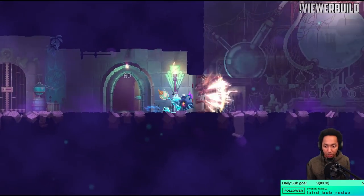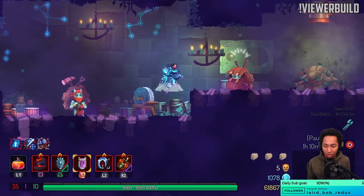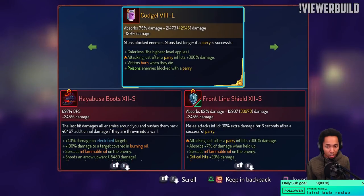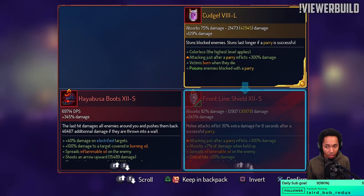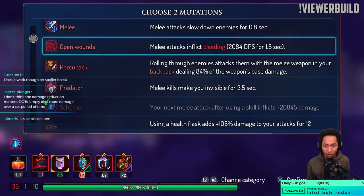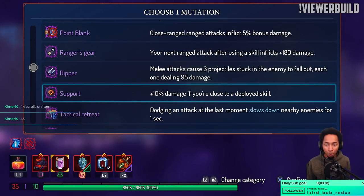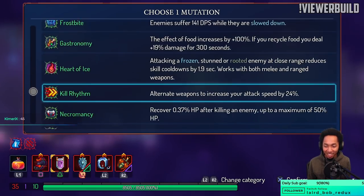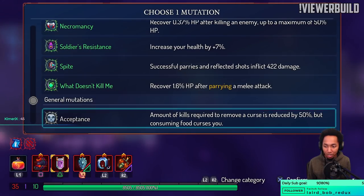Alright, no rerolls — I think I'm gonna swap to this. It does do more damage — confirmed. Final build: Scheme, Open Wounds support only does 10% because I have one purple — a little bit of a mistake but not a big deal.